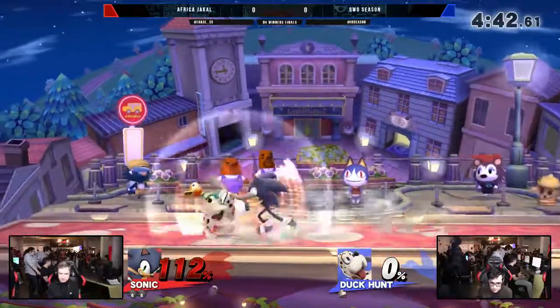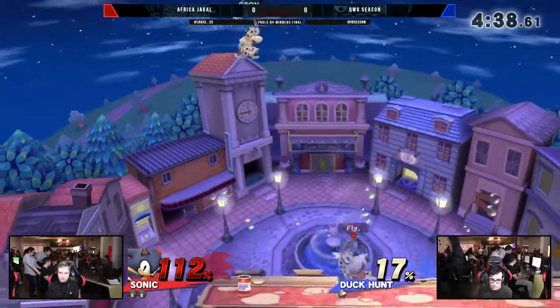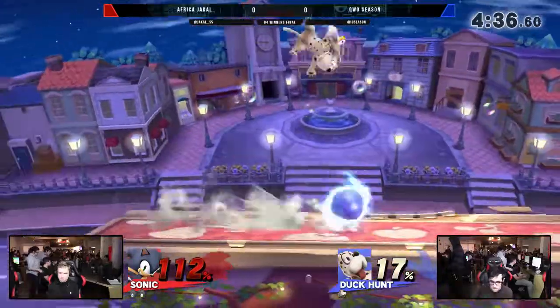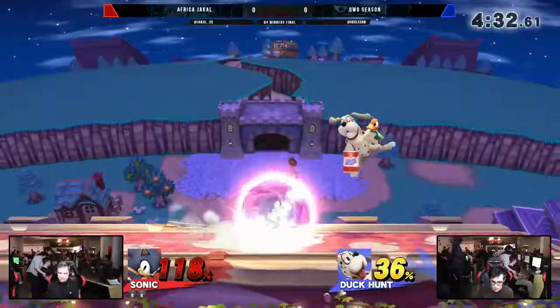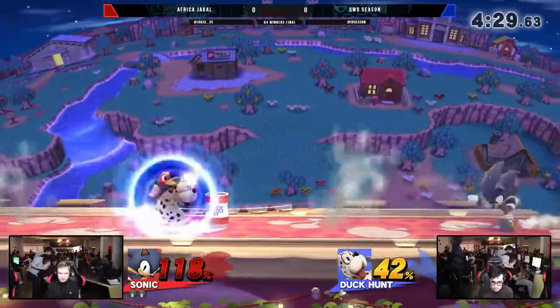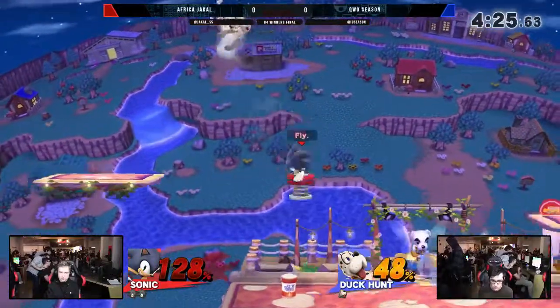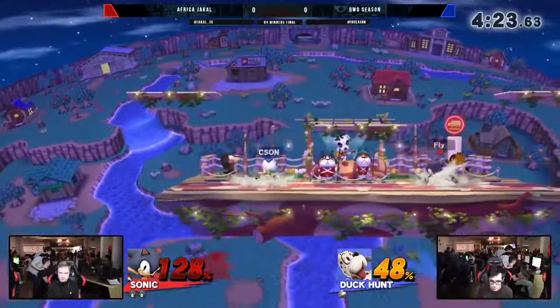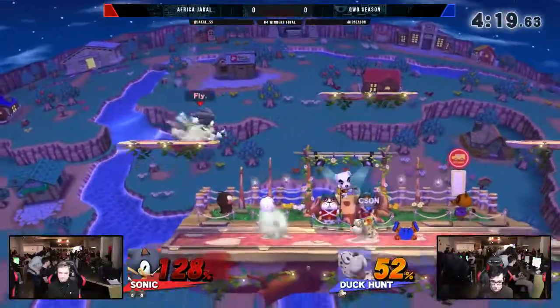The Hypno smash, man. The Hypno smash — it always hits you. Oh, he grab-armors the can — or throw armor, rather. I really like Season's movement here. He almost gets the up air off that. That might have killed, especially on Town. Pings the can right as Sonic runs over it. The can doesn't have a hitbox unless you ping it, so every time you see it blow up on someone like that, Season is pinging it at exactly the right time.